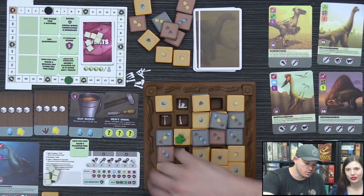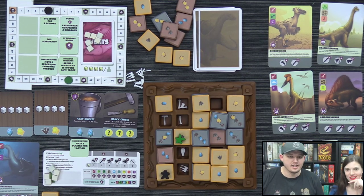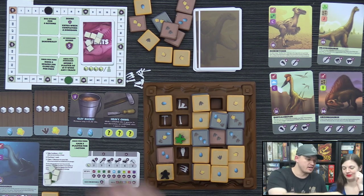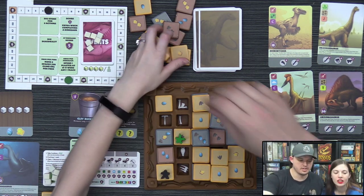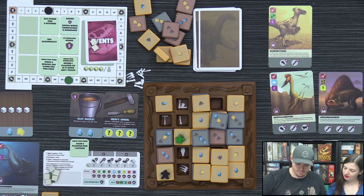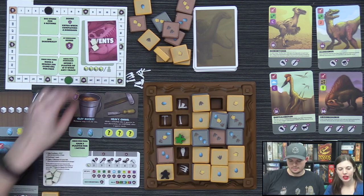Derek moves and pushes tiles. He uses an action to claim a supply card, careful not to trigger the end-game event. He then claims the Brachiosaurus using his hip bone and reveals the next dinosaur — an Allosaurus. He reads a fun fact: 'Unlike most other sauropods, Brachiosaurus had longer front limbs than rear limbs, thought to be a high browser eating vegetation as high as nine meters off the ground.'